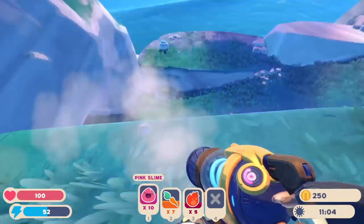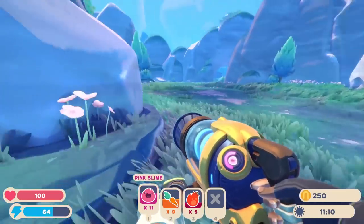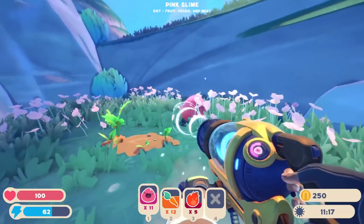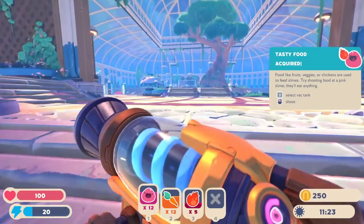What's up here? Whoa, don't fall off the edge. I probably don't want to get too carried away to start things off, because there'll be plenty of slimes to catch, things to collect, all that sort of thing. So I have 12 pink slimes, a bunch of carrots, tasty food acquired. Foods like fruits, veggies, chicken, and chickens are used to feed slimes.